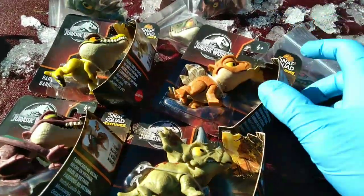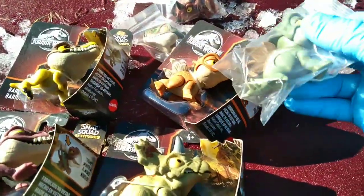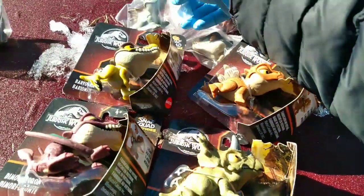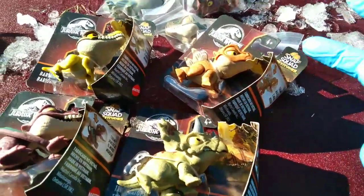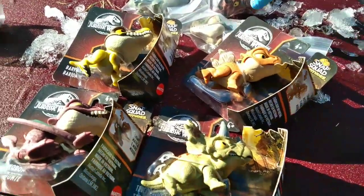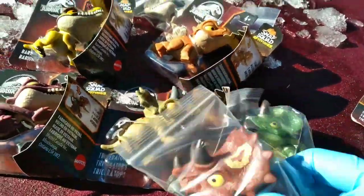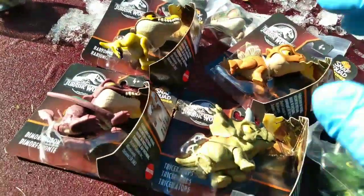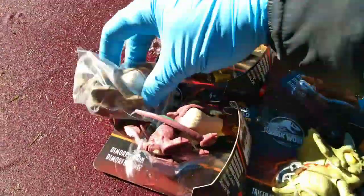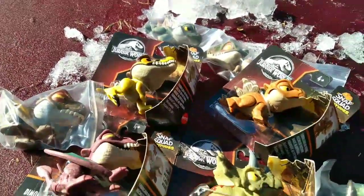So we're getting our second Stegosaurus in Wave 11 — there's the first. Wave 11 may be known as Attitudes Wave 2. We got our two Stegi boys. This is our third Triceratops — Metallic Green and the Reddish. Our second Dimorphodon, and our third Baryonyx.